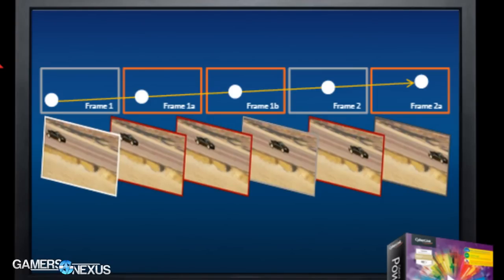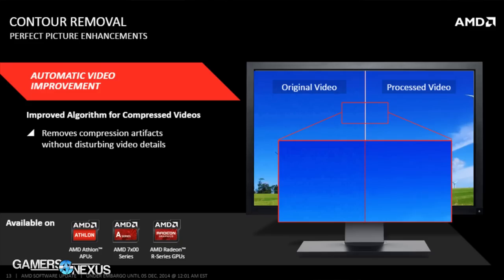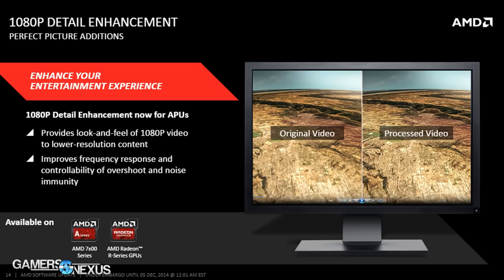Contour removal just removes graininess and the mosquito effect in some film, done entirely on the GPU using compute — so it doesn't hit your CPU too much. There's also a tech that enhances detail of video output on lower-resolution devices. So if you're watching a 1080p movie on a laptop with a 1366x768 display, it upscales it so that it looks like 1080p quality even on that smaller screen, enhancing the texture look of objects in the playback.